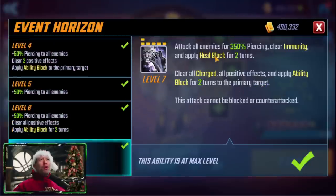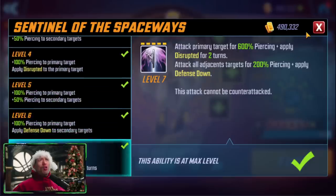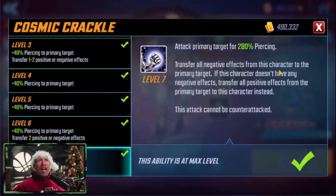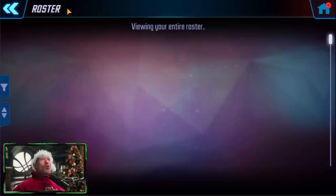Silver Surfer's ultimate is a very strong move — a big AOE attack clearing immunity, applying heal block, clearing all charge (which you can use against someone like Red Hulk), and an ability block for two turns. If you need that ability block sticking for two turns, Silver Surfer is the way to go. He also has a strong disrupted on his special and can transfer negative effects from the primary target, then transfer positive effects when attacked back. Silver Surfer is a great plug-and-play character.